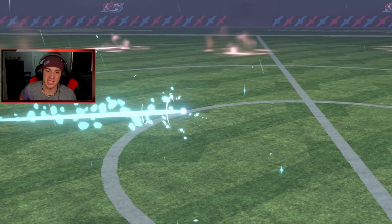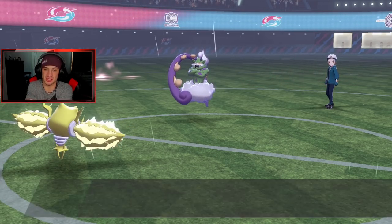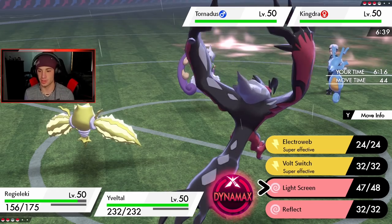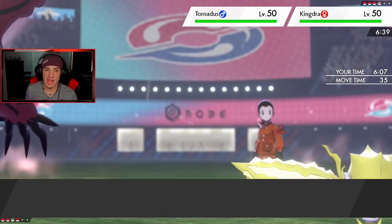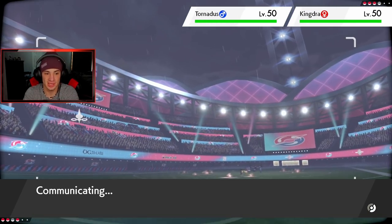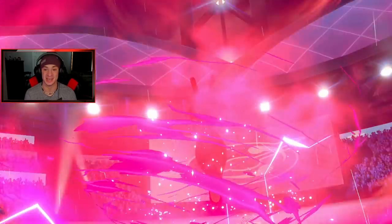The plan is to get out Yveltal — he has Assault Vest and Snarl. I really want to get Yveltal out here. We have a Light Screen setup which is really nice. Kingdra is coming out — get him out here! We've got the Dark Aura, I'm going to slow these boys down, Dynamax Yveltal, and start using Max Airstream to boost our speed, lowering their speed. Regieleki's screens are doing instant work, and we have the Assault Vest. He's going to Dynamax the Kingdra.